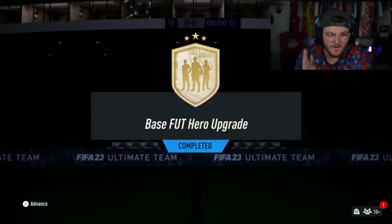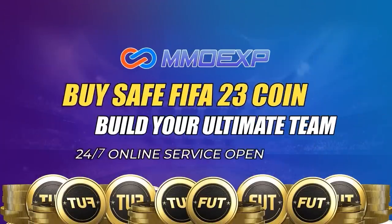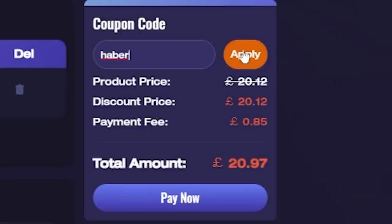EA just dropped a base FUT Hero upgrade. Let's open these up and hopefully get some decent hero cards. For cheap, fast, and reliable FUT coins, check out MMOEXP. There is a link down below, and use the code HABER to get yourself 5% off all of your orders.